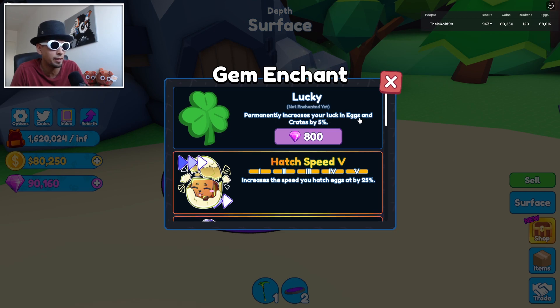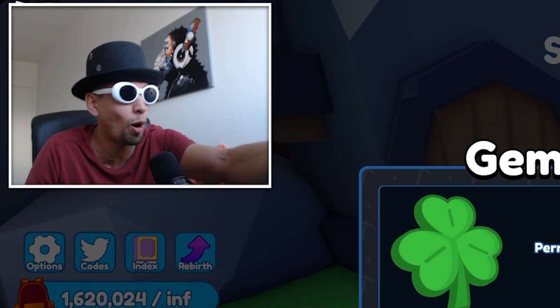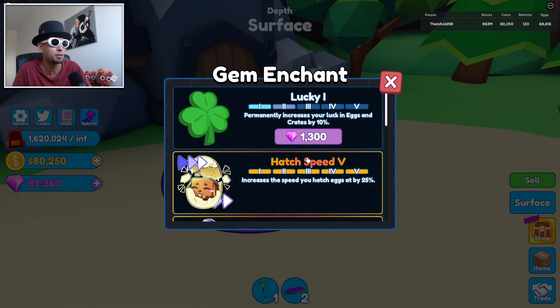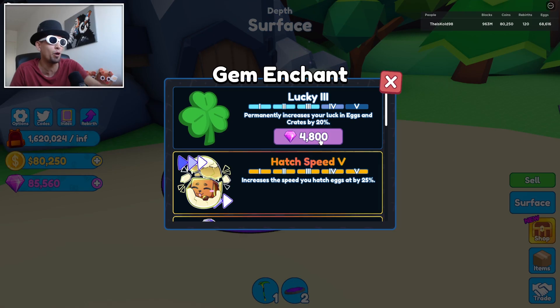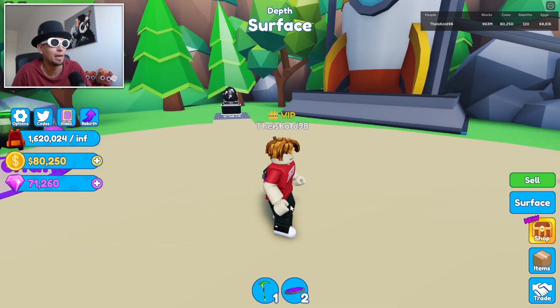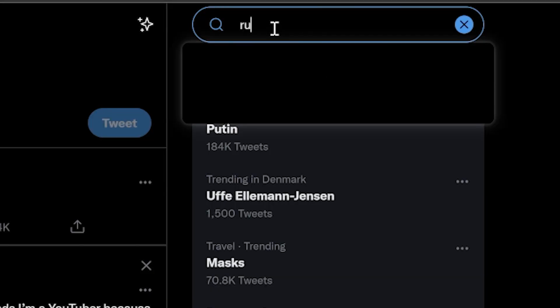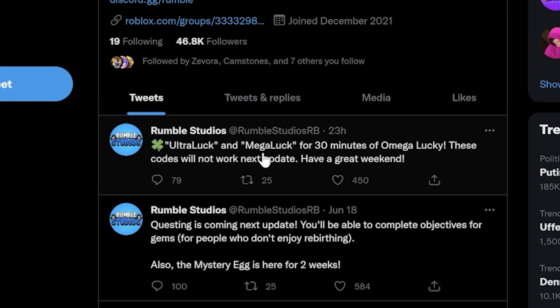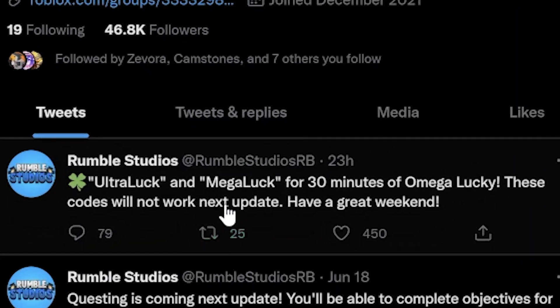It permanently increases your luck in eggs and crates by 5% — and I haven't bought it even though I can afford it! Oh wait, there's a 20% one for eggs and crates — that's why I'm not lucky! Let's go spend on this. Now my luck is so much more OP. I also heard there was a code on Twitter — ultra lock and mega lock for 30 minutes of omega lucky. These codes won't work next update.